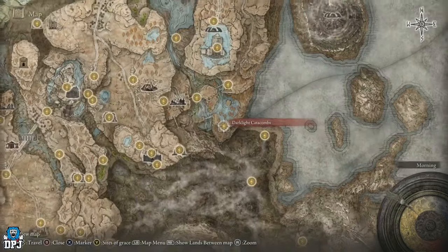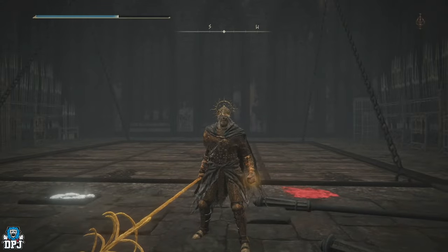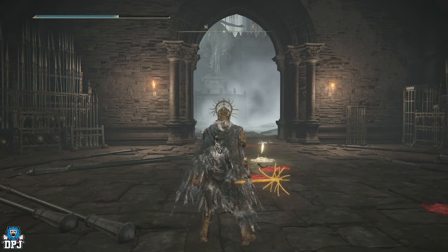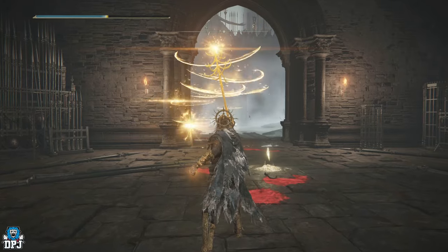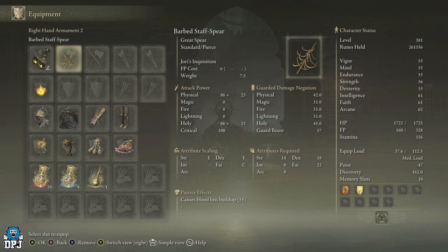The Dark Light Catacombs holds some incredible loot. The boss is called Yori Elder Inquisitor, and for defeating this boss you get a badass weapon. But you don't actually have to go all the way down if you just want the armor set, the talisman, the great ghost grave war, or the imp spirit summon.